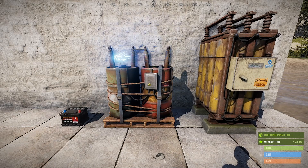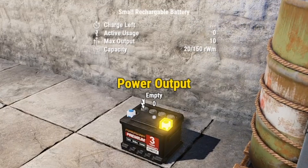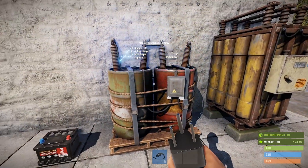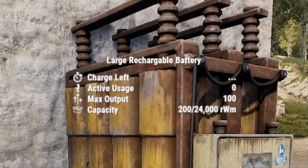It outputs a total of 50 power. So now we have the three options: the small battery outputting a maximum of 10 units, the medium battery outputting a maximum of 50, and then of course the large rechargeable battery outputting a maximum of 100.